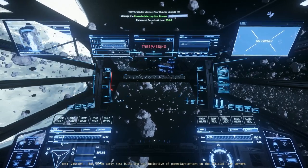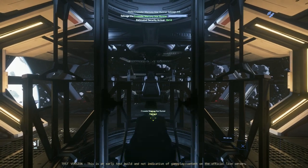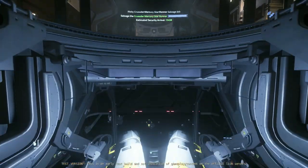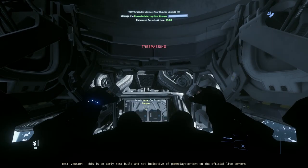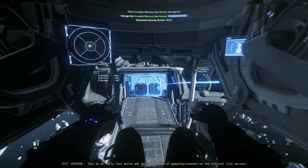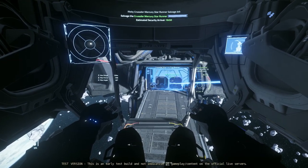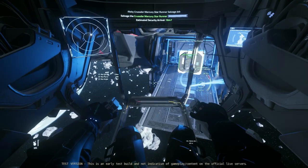Now I'm going to get into the seat of the tractor beam. Okay, now this is what is new. Yesterday I couldn't grab it while it was in the cargo bay of the other ship, but let's see if I can now. Oh yeah, I've got to hold Alt and then use the mouse — that's right. Yep, it comes out now. That's good.